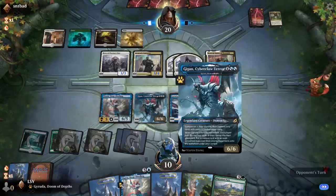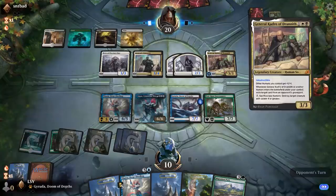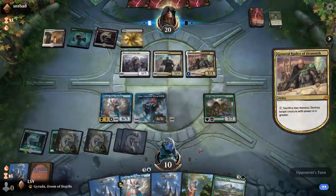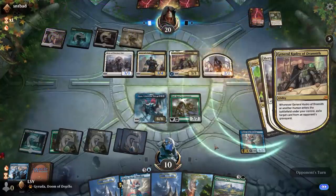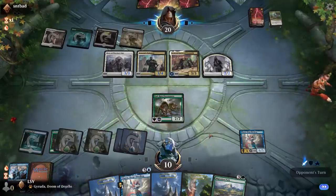They're going to kill the Spark Double — Spark Double down. Then Dire Tactics to exile that. Exile cards on my graveyard — I don't care about that. Now I have Endraise Forerunners. They can attack me — basically throw away a General's Enforcer to deal some damage. That was a good draw — three, six mana. I guess I can't really do anything else but I'll play this.